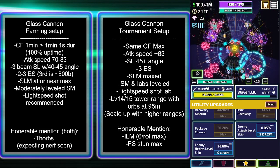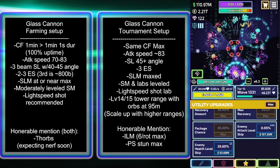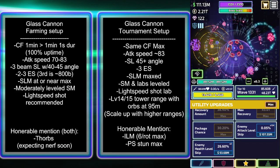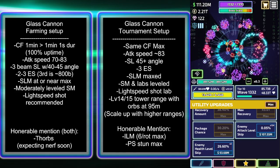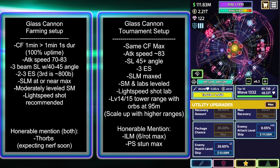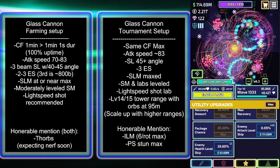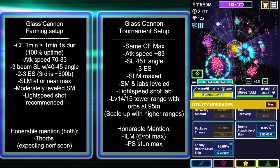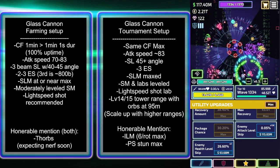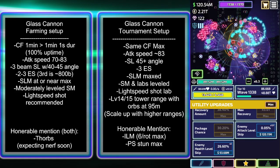Next point: moderately leveled smart missiles. All the stats — as far as damage, labs, all of that from smart missiles — apply to spotlight missiles. So that means amp, radius, all that good stuff. You definitely want to have smart missiles moderately labbed up so that you're getting those extra effects on your spotlight missiles.